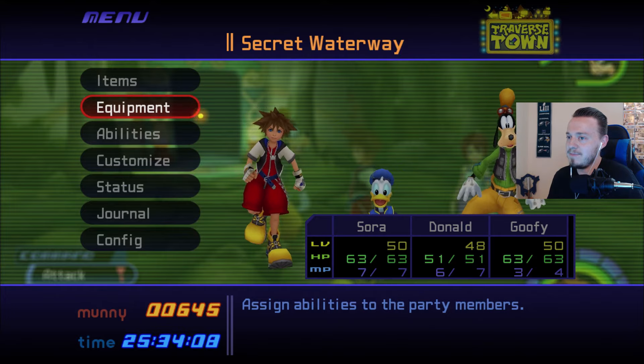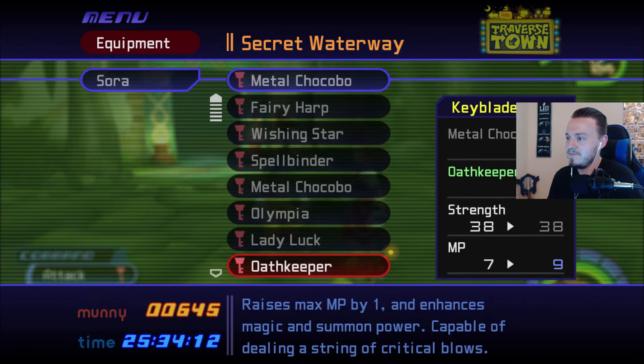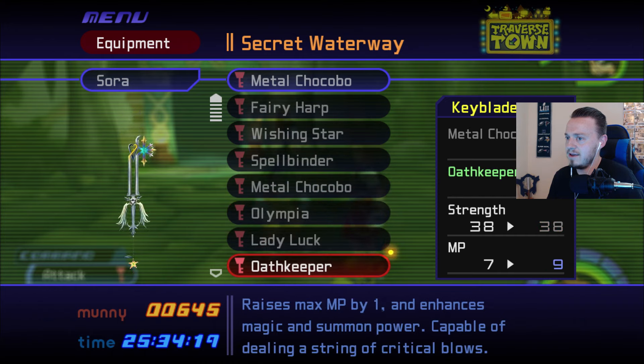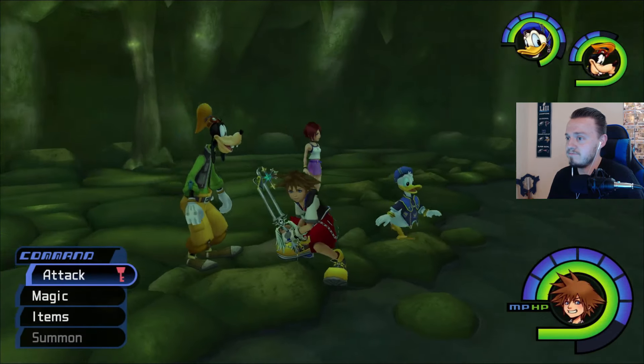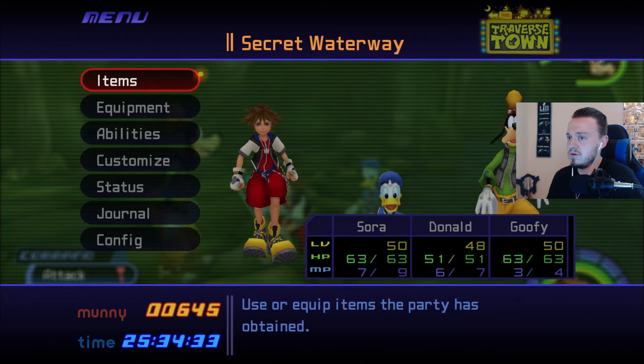Yeah, so level 50 — not bad. Let's see Oathkeeper and how much better that is. Interesting — I didn't realize it had the same strength as Metal Chocobo, so the difference is just the length. Interesting. Raises max MP by one and enhances magic and summon power — Oathkeeper is pretty legit.